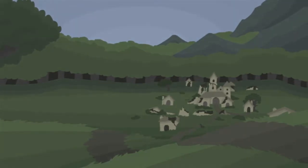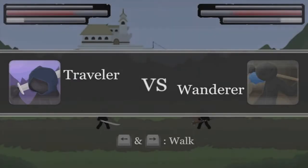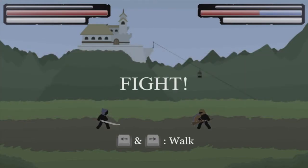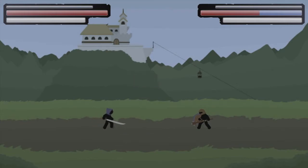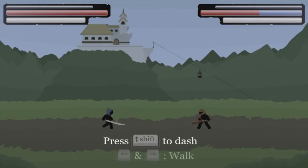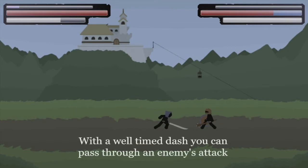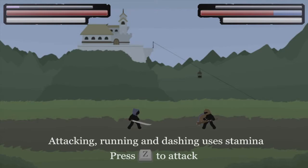Some kind of ruined village here, pretty good looking. Traveler versus Wanderer. Okay, so this is our first fight. I don't know if I'm ready, but let's do it. I'm just going to try to keep my distance from this guy. Shift to dash — let's go ahead and do that. Dash towards him and do a little bit of that. Yeah, I just freaking stabbed your face. Attacking, running, and dashing uses stamina.